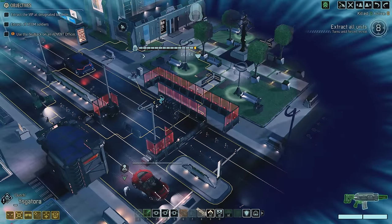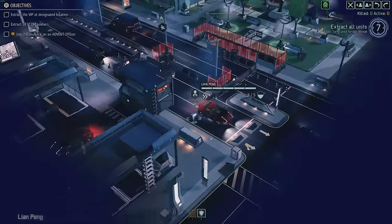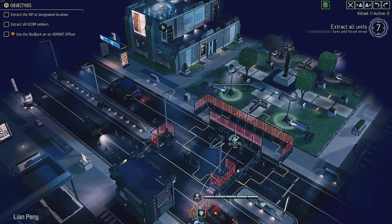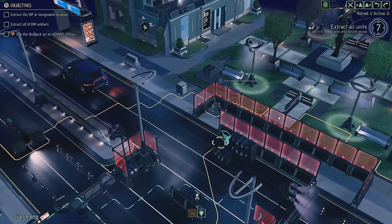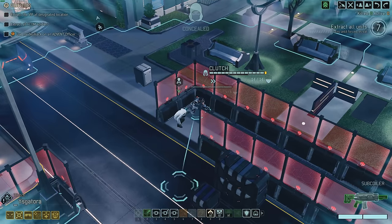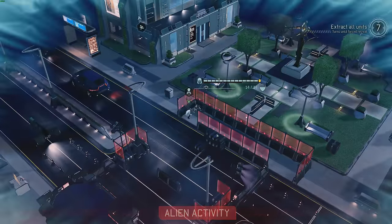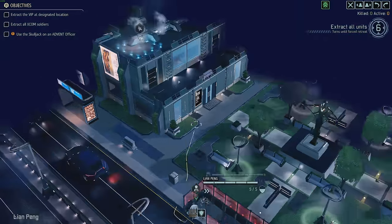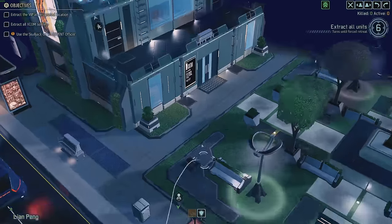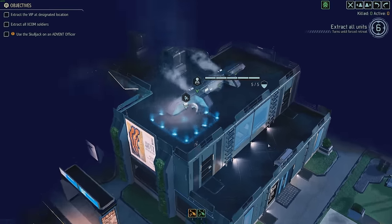It looks like we can pretty easily do this next turn. Let's move back to this double corner cover with Ysgatora — look both directions, we see nothing. This is almost a guaranteed victory. Let's come up next to Ysgatora, making sure we don't go anywhere we might be seen. We have Oscar Mike and Command. Oscar Mike — boom — and Lian Pang, welcome to the team. I didn't even activate anything so I don't have to watch stuff happen. That's amazing.